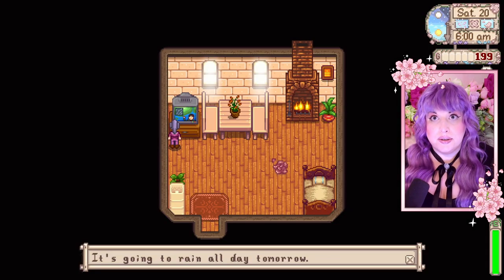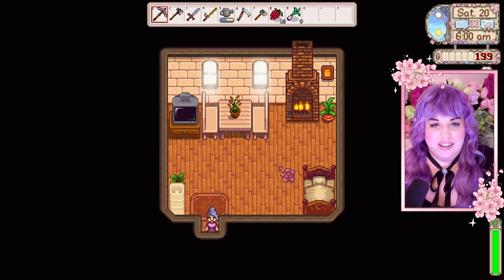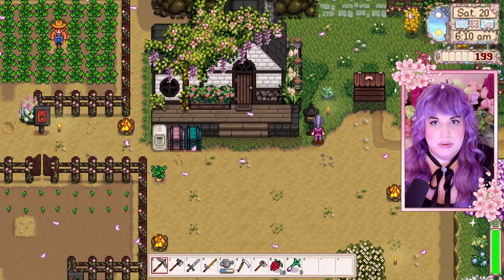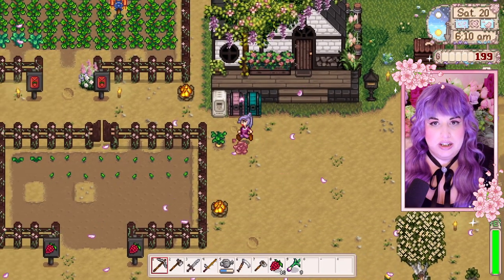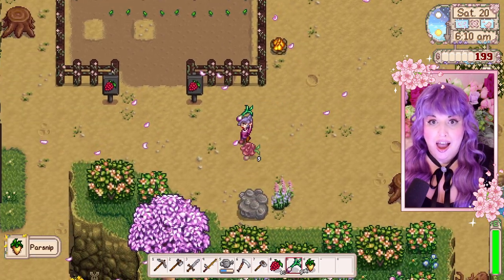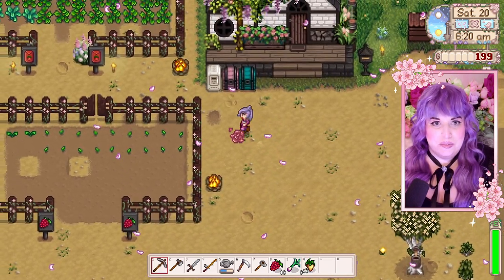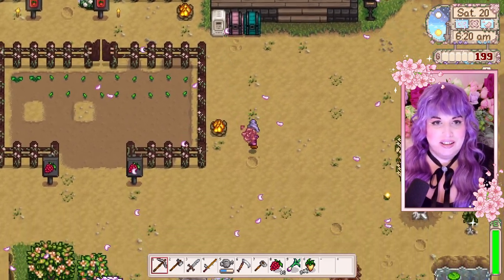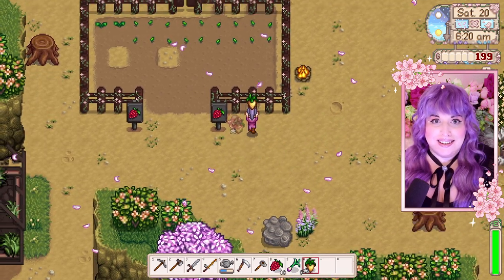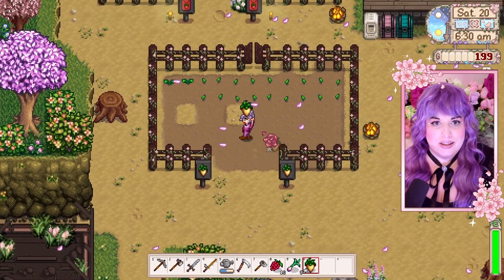It's finally going to rain — amazing! It's going to rain tomorrow. I would love to buy that fishing pole, Willie — I will be down there soon. Hey look, it's a parsnip — I can put it on the signs! Yay, look at that, oh it's so cute. Parsnips. I have enough wood for one more tapper, so I think I'm going to put it actually... let me put some more copper to cook.